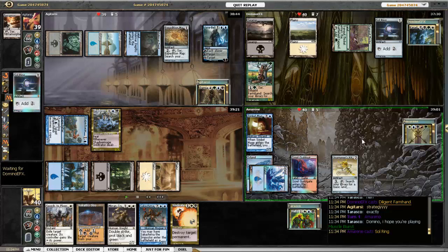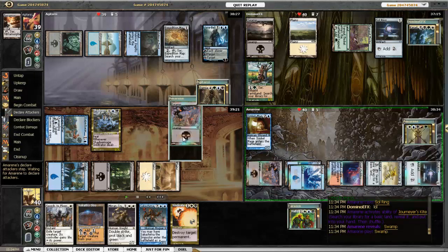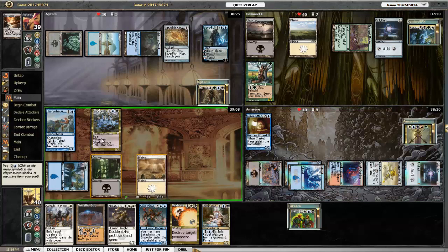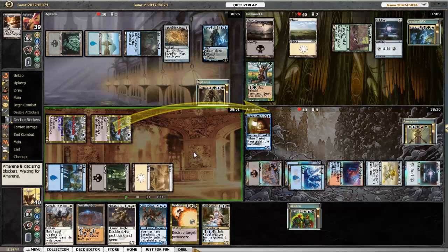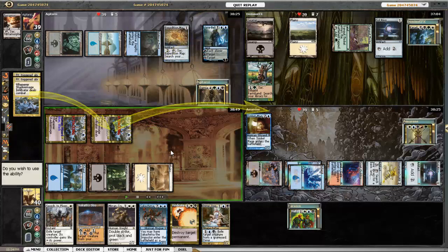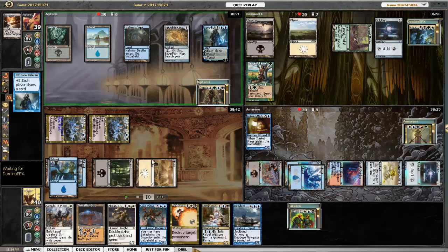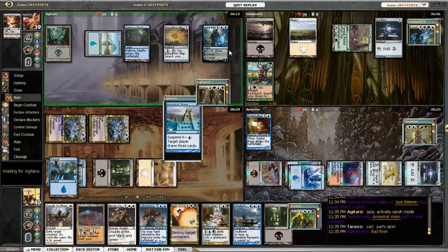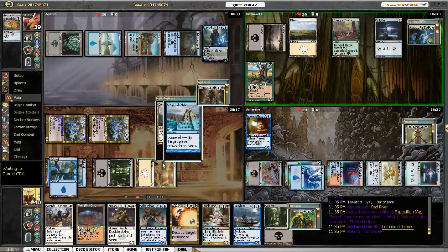Sol Ring for Corona, and she searches up a swamp but plays nothing. So I go ahead and copy my Infiltrator so I can draw two cards and spread the love around. I've got Plains and all my colors now. Jace turns into the Party Chase, and Damia suspends Ancestral Visions.